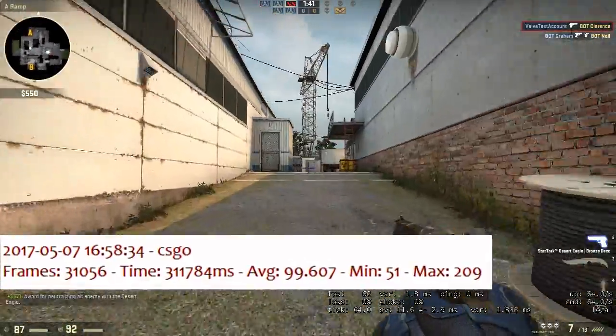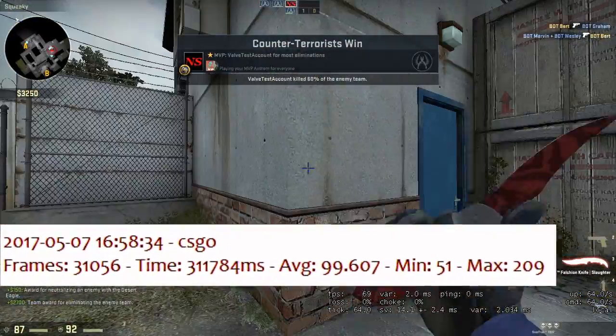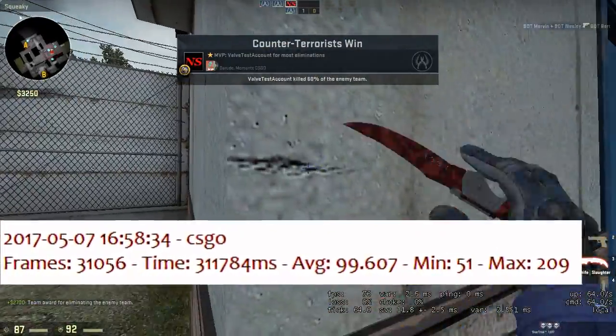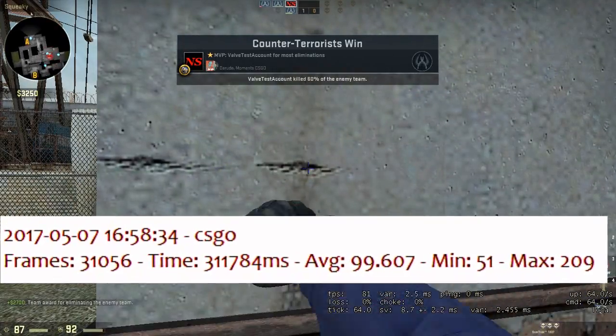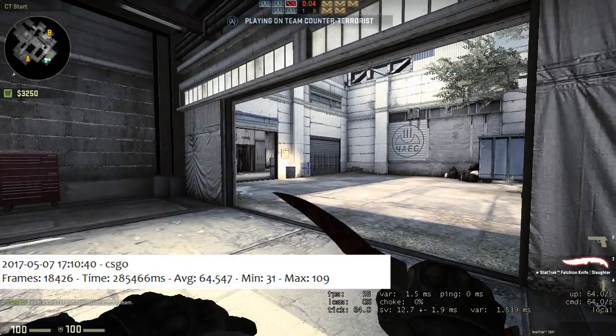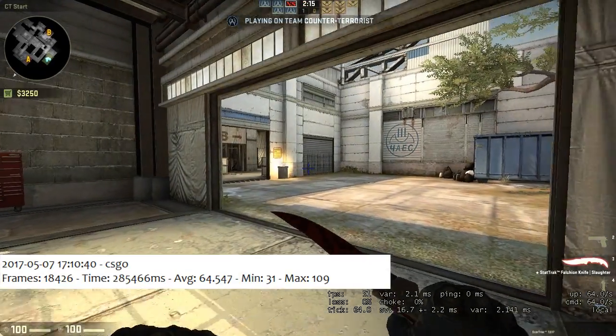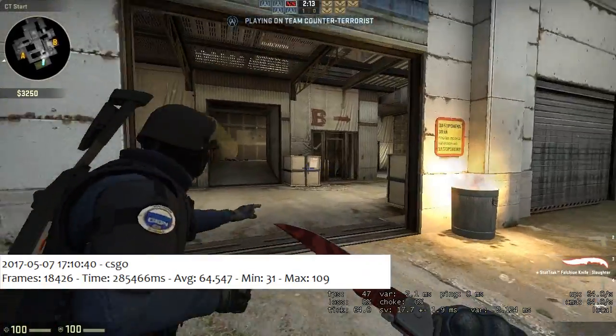Our entry level GPU did a great job here, achieving 99.6 fps as an average with 51 minimum and 209 maximum while not recording. While recording with Bandicam, it took away a third of the average, but the minimum still stayed above 30 fps.